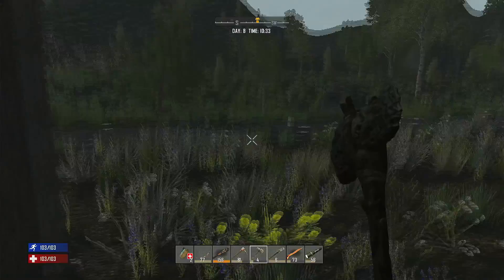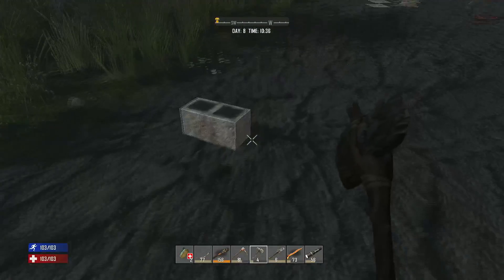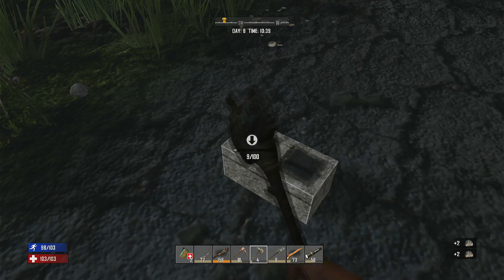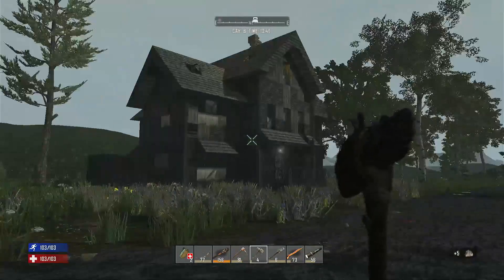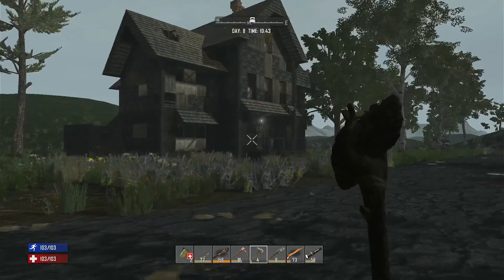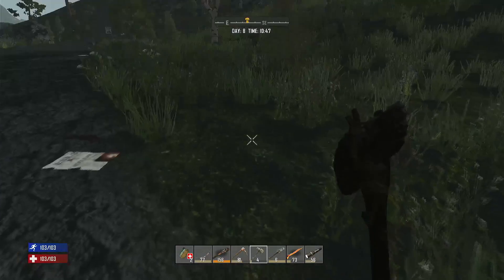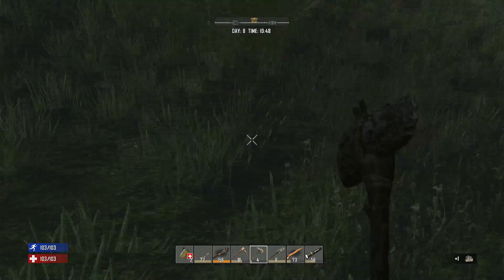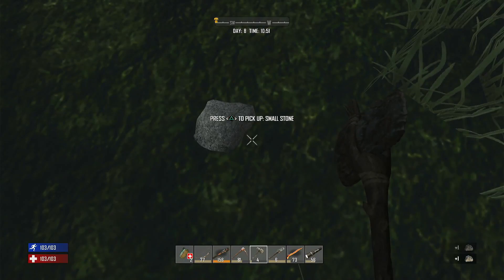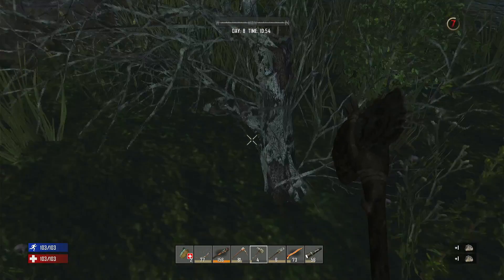We're going to head over to the trader, and on route we are going to collect some wood, some stone, and some clay — or at least that's the theory. Before the next horde night we need to strengthen the horde base up, and I think we also need to put some stone walls around the house just to give it a bit more protection before we start renovating it. We also need to find a wrench so we can make a workstation and craft a hammer.